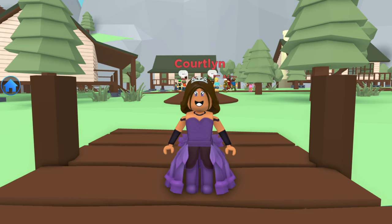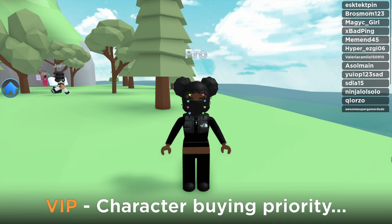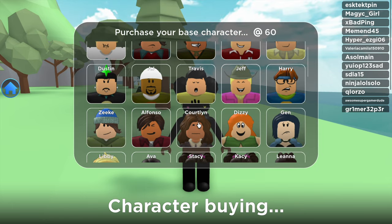Hi guys, it's Fro here and I'm going to show you how to equip your new character skin. First, you need to buy the character of the skin you're using. I have Princess Cortland, so I have to choose Cortland for my character.